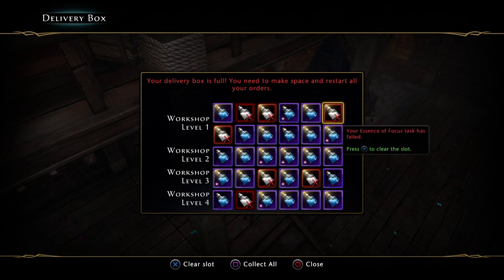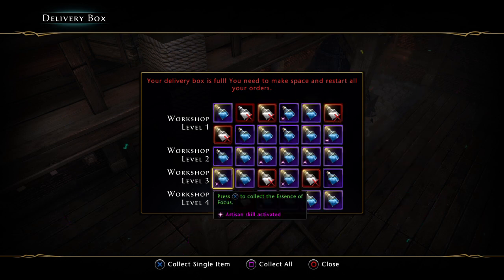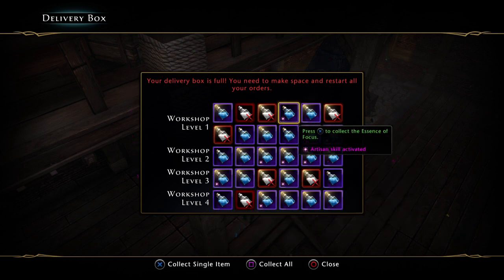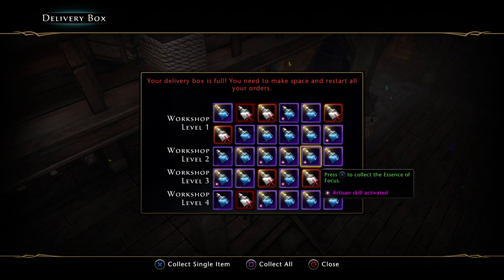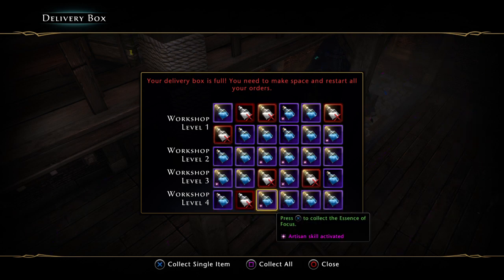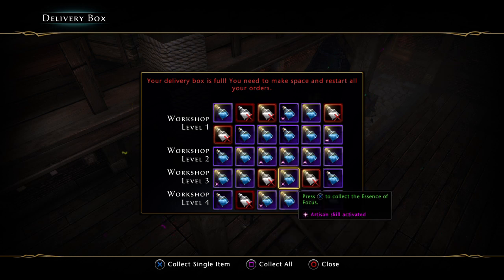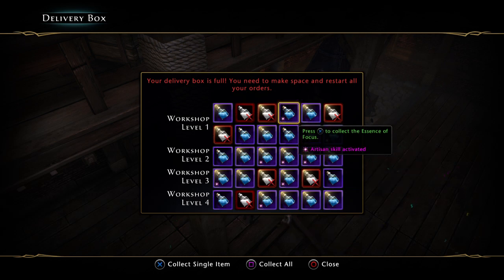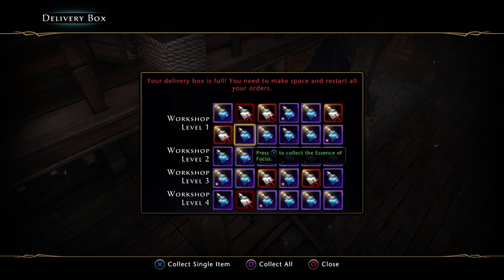We had seven fails — that's not bad. And the Dab Hand activated eight times. So we tried to craft 30 Essence of Focuses. We actually crafted 31. That's how good Dab Hand is.